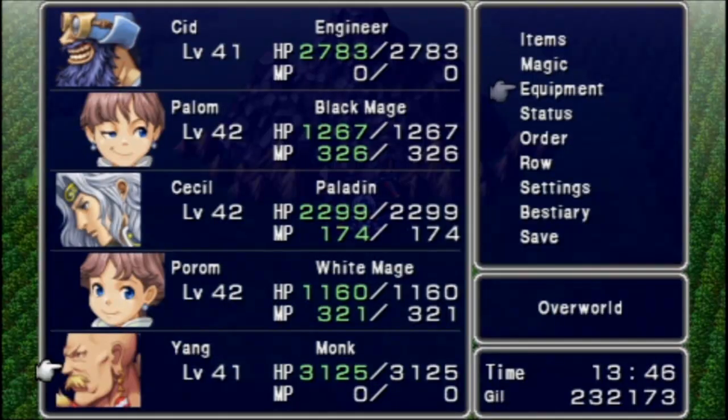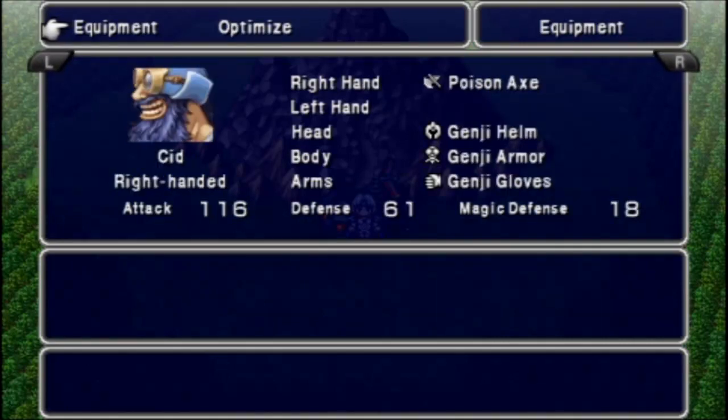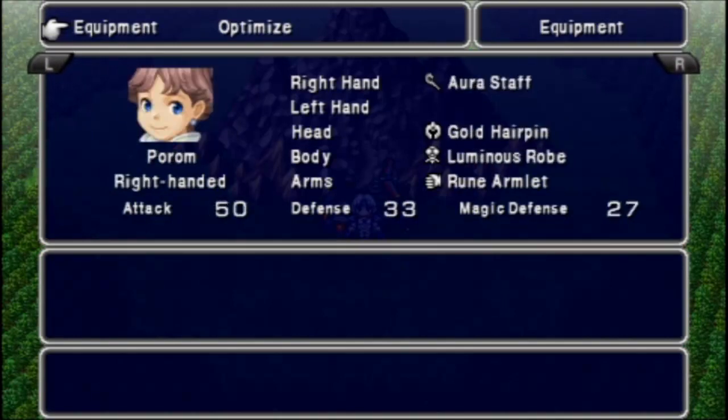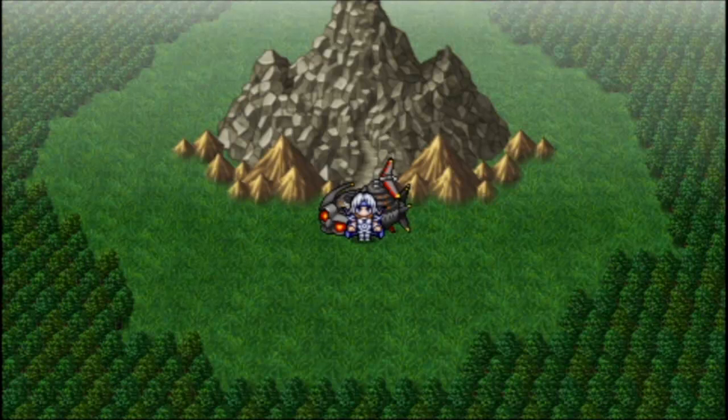I am outside Mount Ordeals, and these are going to be my immediate equipment setups for these characters. Obviously it'll change as we go, but yeah: Kenpo equipment on Cid with the poison axe; Fairy Rod on Palom with the black cowl, that's the best headgear I have for him, with the luminous robe and the rune armlets. For Porom, I just gave her the same setup as Rosa. For Cecil, you can't remove him from the party, and I just gave him his standard setup. That's all for this episode of Final Fantasy IV. In the next episode we will do the Cave of Trials. This is Vatel121 — see you next time.